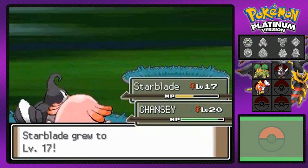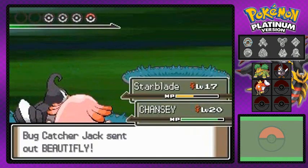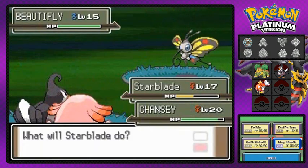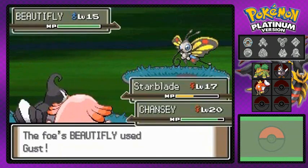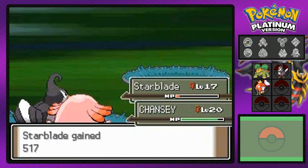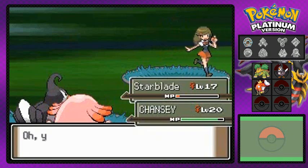Star Blade grows to level 17. Donatella is doing nothing and they still have one more Pokemon — a Beautifly. Beautifly nearly defeats Star Blade but Star Blade comes back with Wing Attack to finish it. Cheryl heals your Pokemon right afterward, so you shouldn't have any problem there.